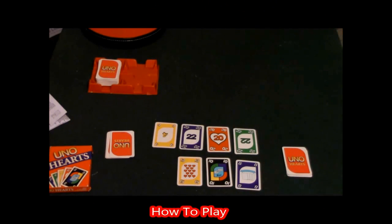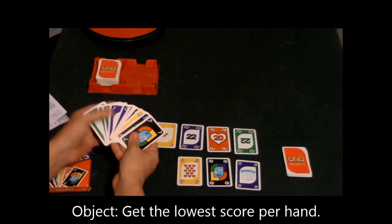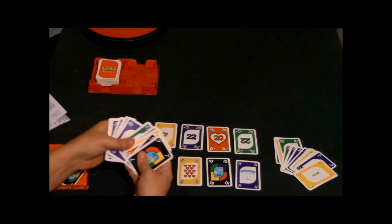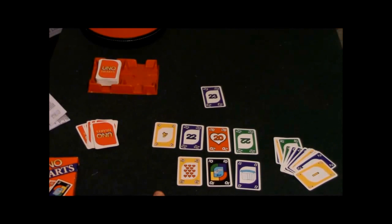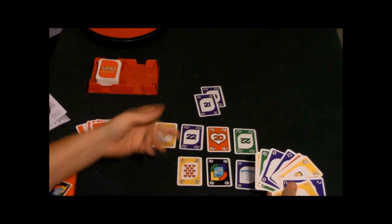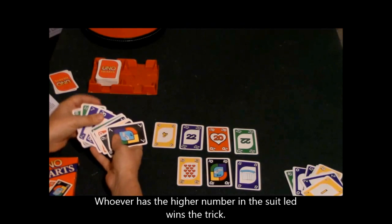My wife and I love this game. This is a trick-taking game and ultimately you're trying to get as few hearts as possible, or you're trying to get all of them. One person leads the hand by playing a card — let's say a 23 purple. Now my opponent has to play a purple card, or if he doesn't have one he can play a wild card or any card. I'll play a 21 for him, so I win this trick and put it in my pile.